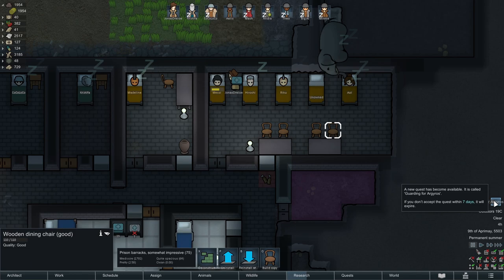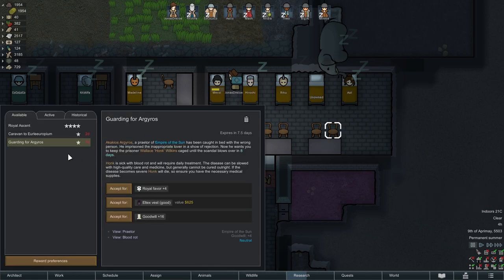A new quest - Guardian of Argyros? He has been caught in bed with the wrong person. He imprisoned the inappropriate lover in a show of rejection. Now he wants you to keep the prisoner Wallace Honk Wilkins caged until the scandal blows over in eight days. Honk is sick with blood rot and will require daily treatments. The disease can be slowed with high-quality care and medicine, but generally cannot be cured outright. If the disease becomes severe, Honk will die. I might say no to this.